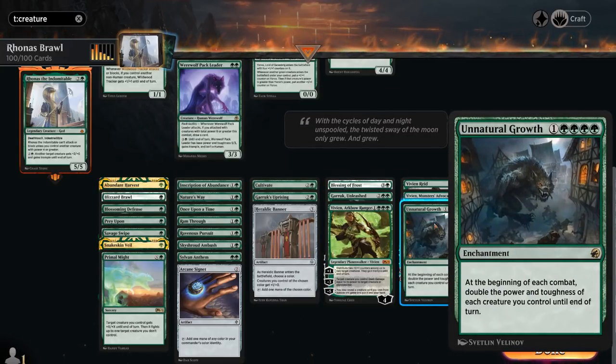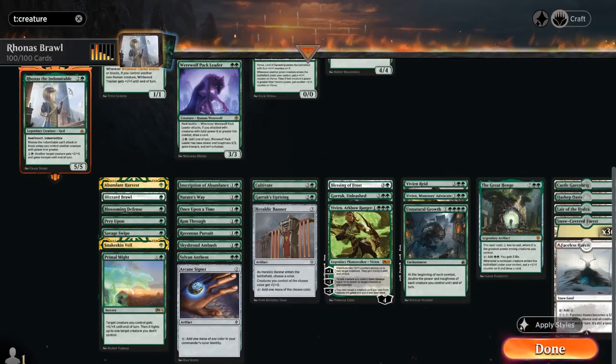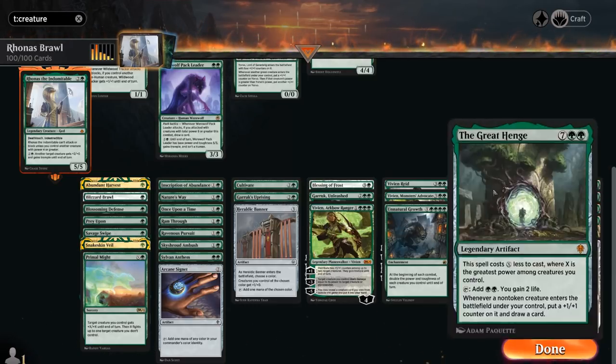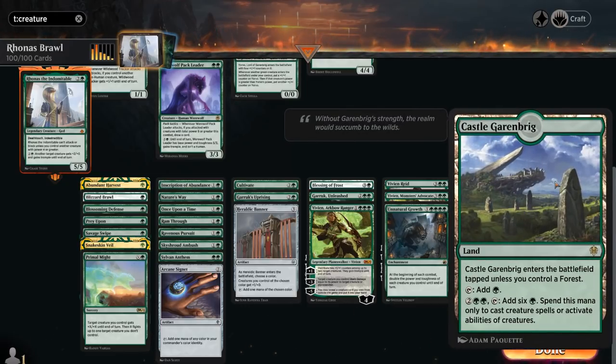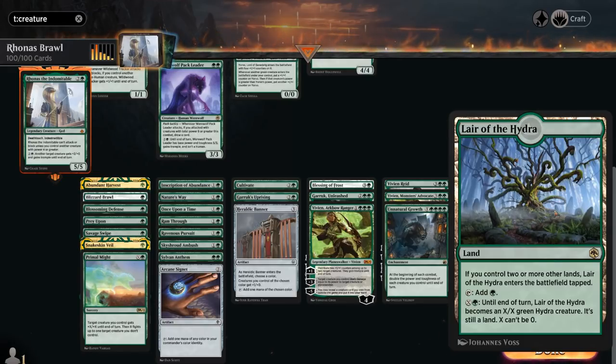Unnatural Growth, similar to Rhonas at 5 mana, doubles all the power and toughness of creatures we control, and can keep happening turn after turn. The Great Henge, similar to Ghalta, gets a discount equal to the greatest power among creatures we control — with a 5-powered creature, Great Henge can come down for just 4 mana on turn 4 and provide a steady stream of card advantage. Our mana base has 36 Snow-Covered Forests, one Faceless Haven (updated in Alchemy to become a 3/3 with Vigilance for 3 snow mana), Castle Garenbrig for extra mana on creature spells, Hashep Oasis to pump a creature, and Lair of the Hydra as another creature land.